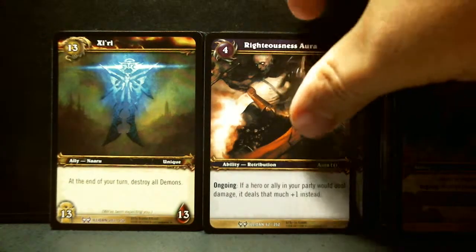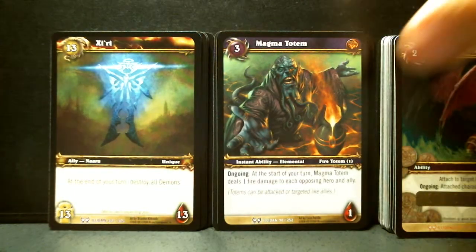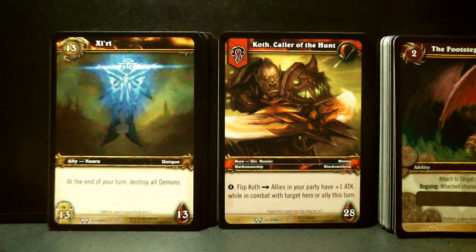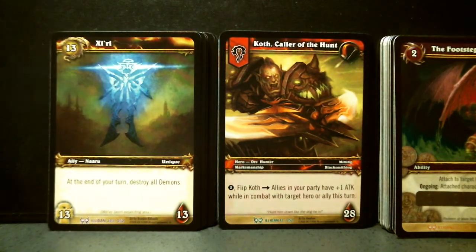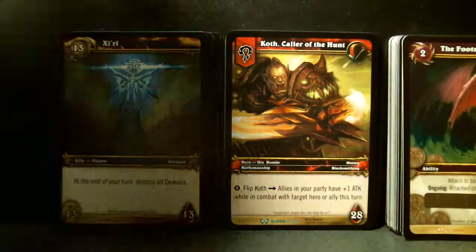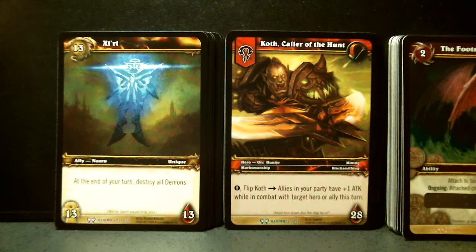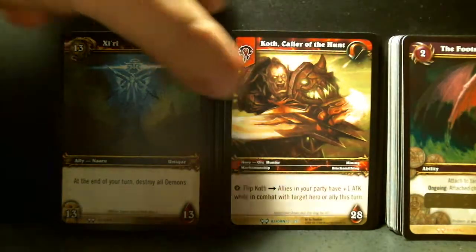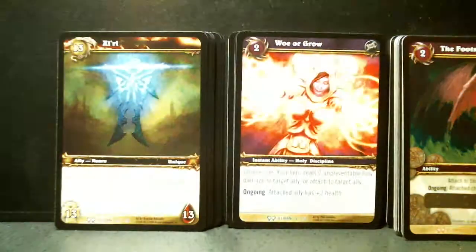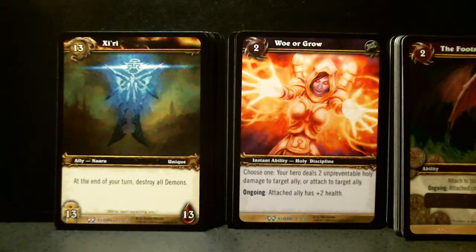Righteousness Aura. Magma Totem. Another one of these crafting cards. Then the hero — of course, when a loot card is present in your booster pack, it will not have a hero; it substitutes a hero. The Color of the Hunt. Exart. Onala. Another one of these outdoor reputation deck restriction cards.